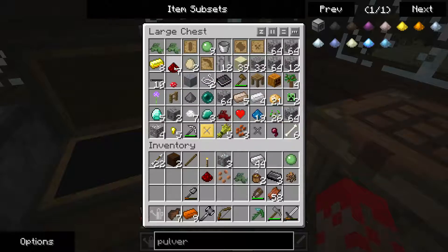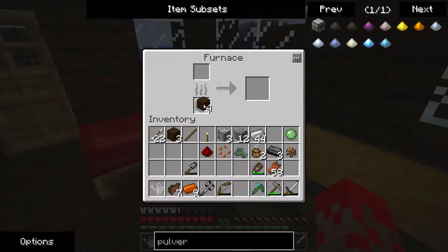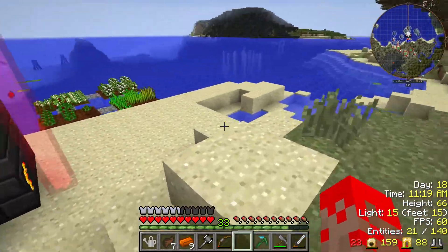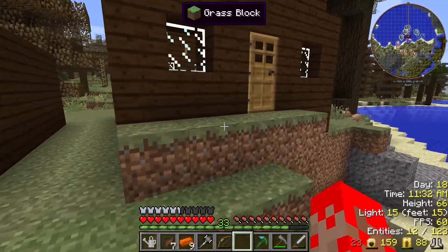One more redstone, and a little bit of this, a little bit of that. We need one more. There we go. I need another crafting place. Simple materials — there's piston. Pushy, pushy, pushy.